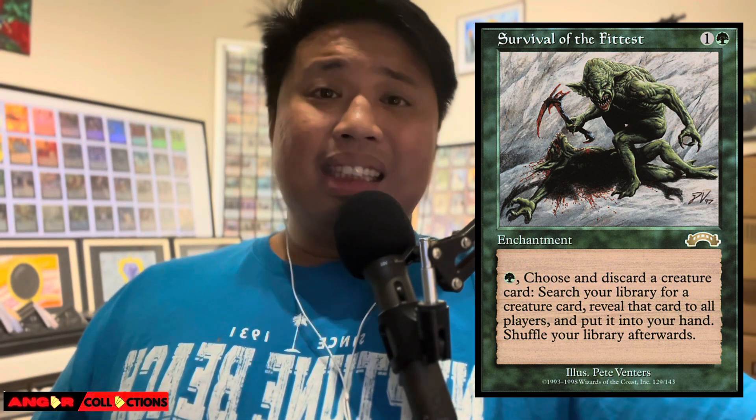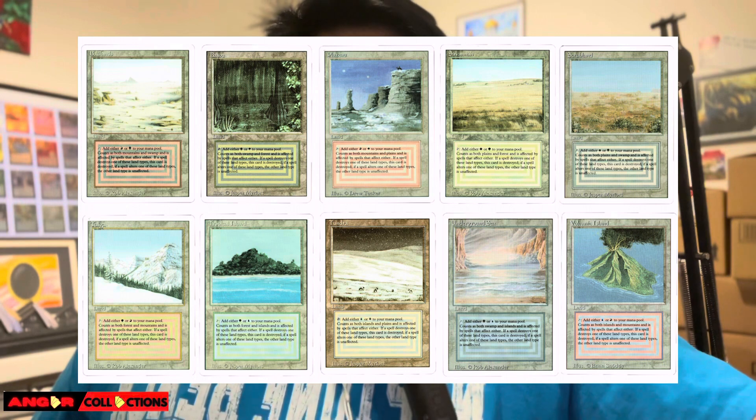Another great land: City of Traitors — so powerful, it's like Ancient Tomb. If you have those cards, super fast mana. And the next one is probably my favorite on this list because a lot of people cannot afford to get one: Gaea's Cradle. And the last one — as you guys are expecting — all the dual lands could get reprinted.